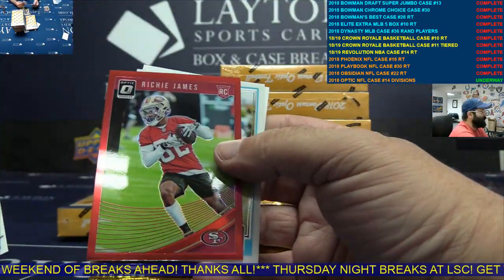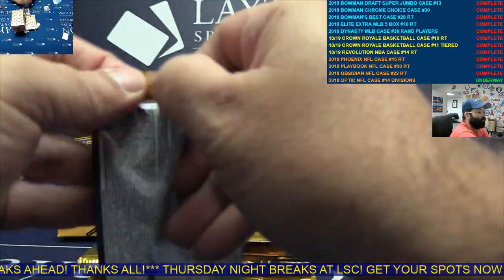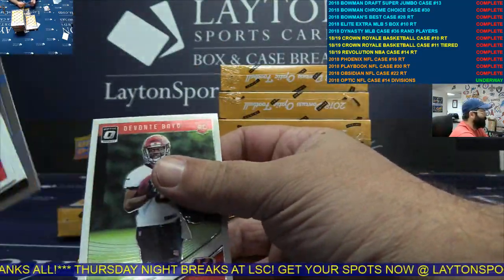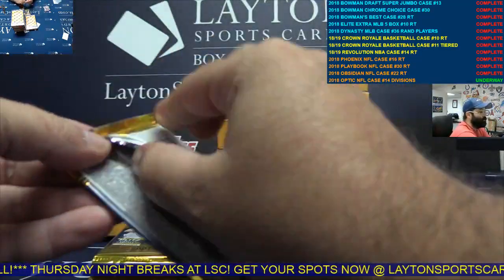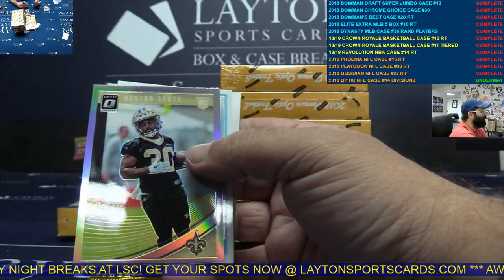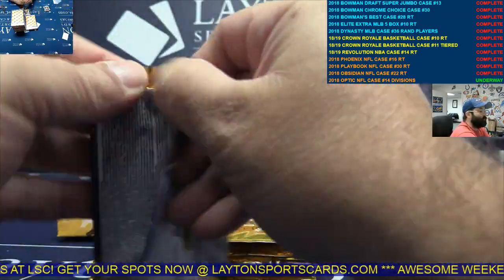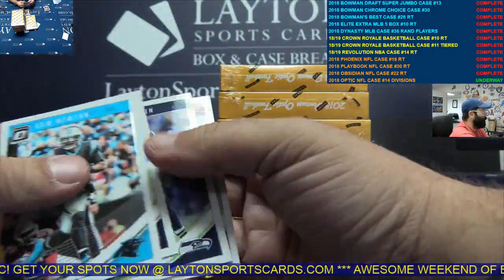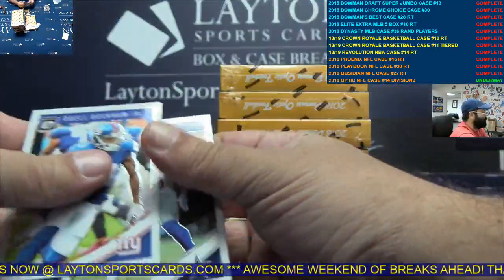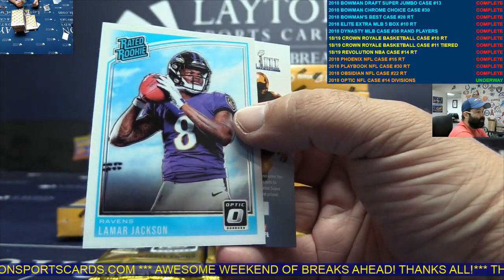Red Richie James, NFC West. Brock, you're welcome anytime, bud — let us know when you're coming. Silver Boston Scott, NFC South. Lamb Jack rookie, AFC North.